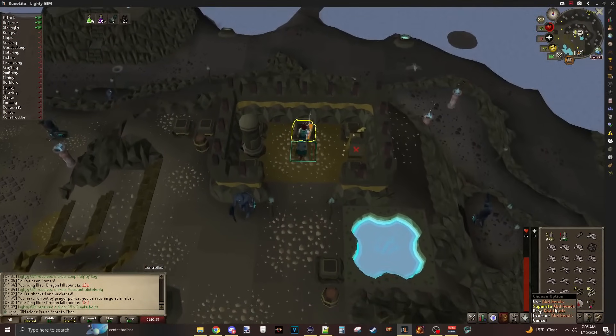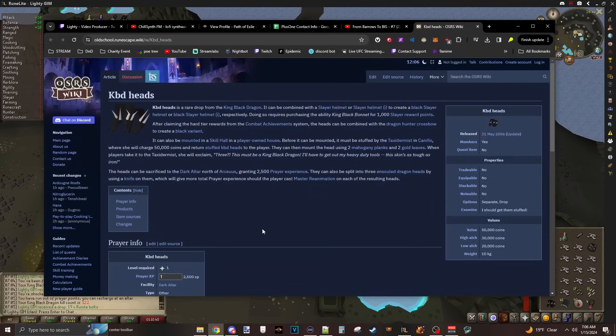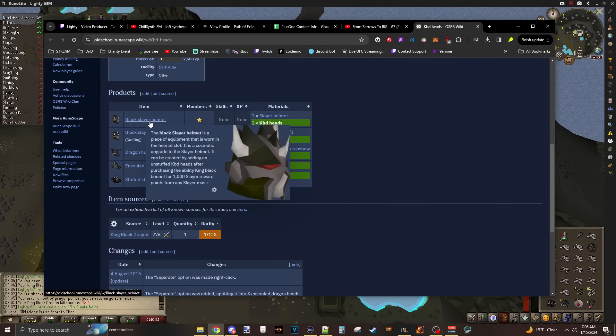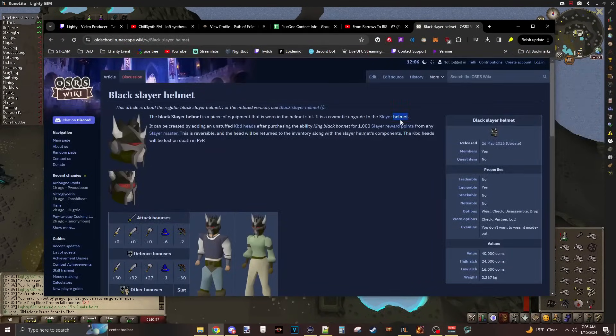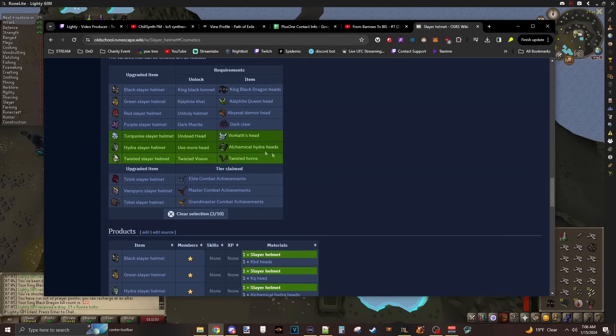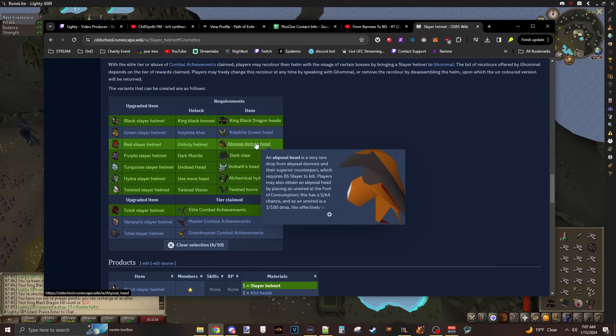We did get the KBD heads, which gets us the - you could also mount it on the wall if you wanted to have a mounted one. It's also used to make the dragon hunter crossbow black. We're going to be using it for the black slayer helmet as one of our slayer helmets to get. So at this point we're only missing a couple more. We have the piece for Skotizo, we now have the black piece. We're just missing the green and the red from Calphite Queen, and then Abyssal Demons, or Slash Bash / Abyssal Sire.